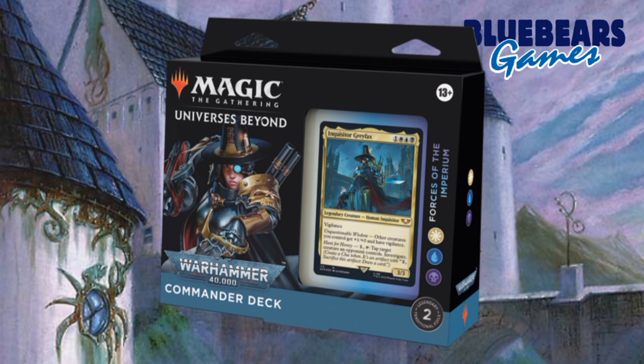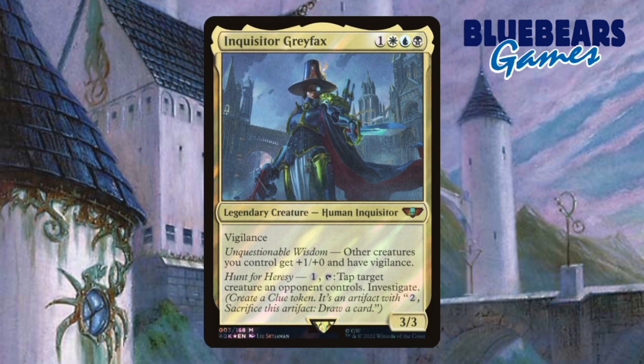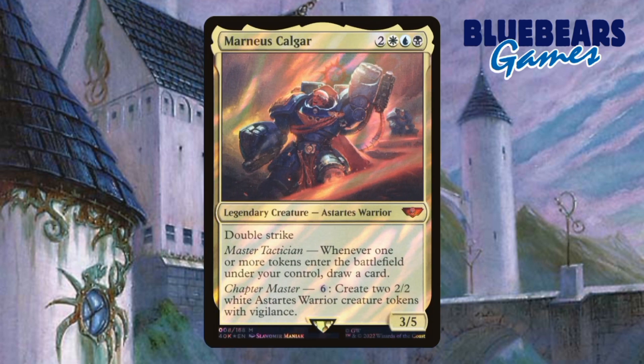Before I get to that, let's talk about what direction I want to take the Forces of the Imperium deck in first. I mentioned in the unboxing that I believe this deck feels like it could go in an Aristocrats-themed direction, and while that is not wrong, I think that should be the sub-theme. The main theme I want to take this in is to go heavier into a token-making, go-wide base strategy, and to do that I want to switch out Inquisitor Grey Fox as the General and switch in the secondary option, Marnius Calgor, as the main General. Marnius may be one more to cast, but has a bigger body, and his abilities that deal with tokens seem much better for helping this deck than the Inquisitor does.